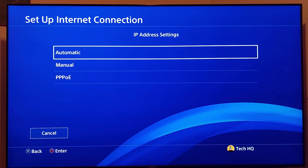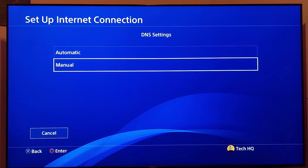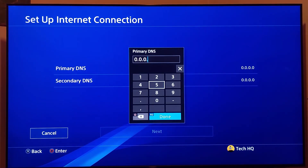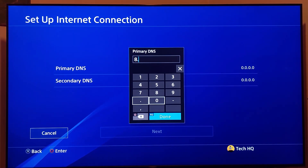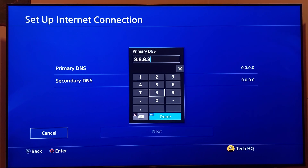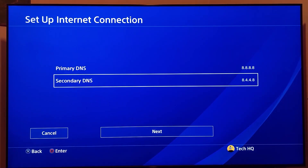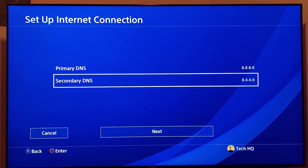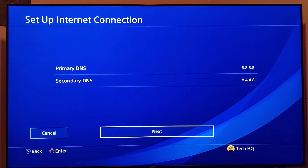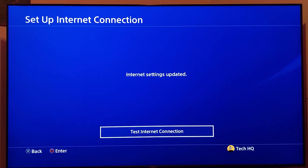For IP address settings, select Automatic. For DHCP Host Name, select Do Not Specify. For DNS settings, select Manual. Enter 8.8.8.8 for primary DNS and 8.8.4.4 for secondary DNS. Then go down and select Next. For MTU settings, select Automatic, and for Proxy Server, select Do Not Use.